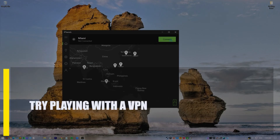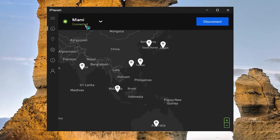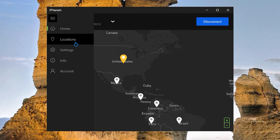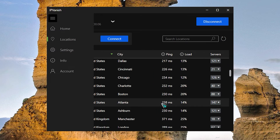Next, try playing with a VPN. Using a VPN is one way that some players have fixed this error code. This may be necessary if your internet service provider blocks or slows down your connection to Activision, or if you live in a country where the online servers are hard to reach.